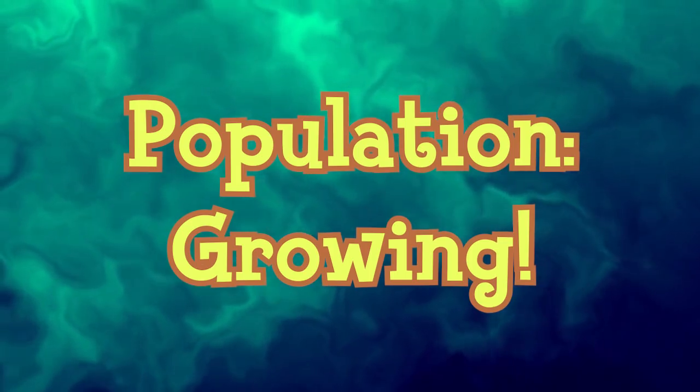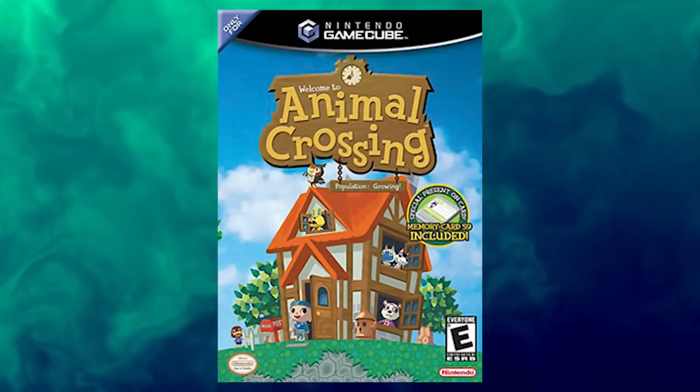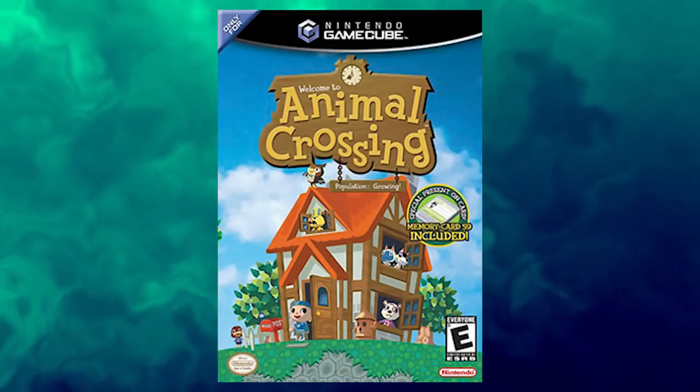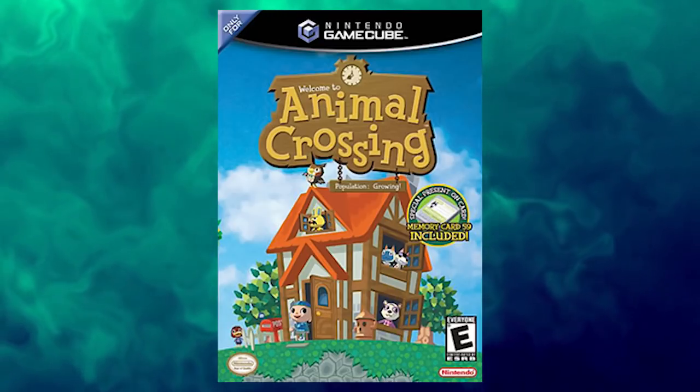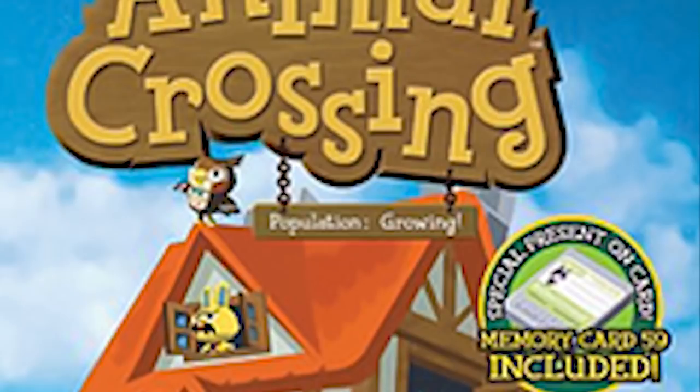The original Animal Crossing game cover uses a design that looks like a sign welcoming you when entering the border of a new city. Most signs have a fun fact or quirky quote. The Animal Crossing sign says 'Population Growing,' as a sign that new people will be coming to live there.